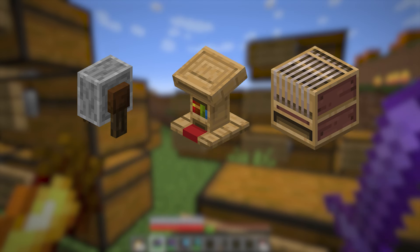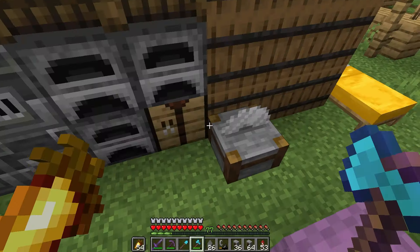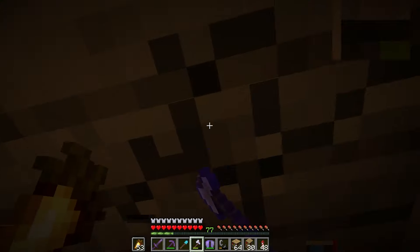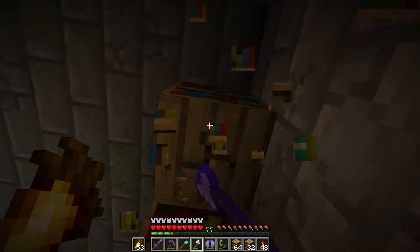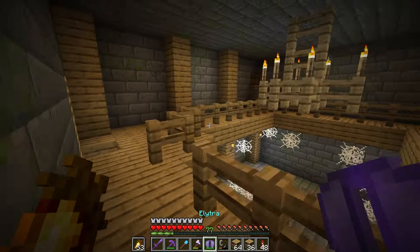Once I was finished grinding out cobble, I needed to get three of the villager trading stations: grindstones, lecterns, and looms — all of which have pretty simple crafting recipes, so it wasn't much stress. I've got my loom materials — the strings came from my creeper farm that somehow spawns spiders.